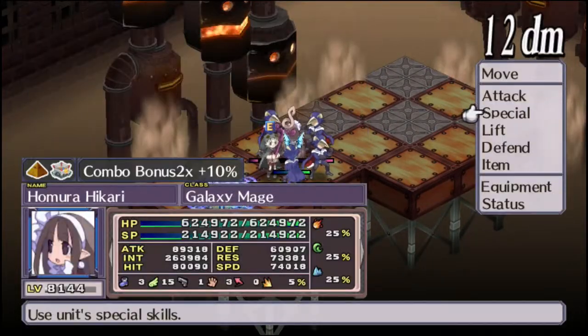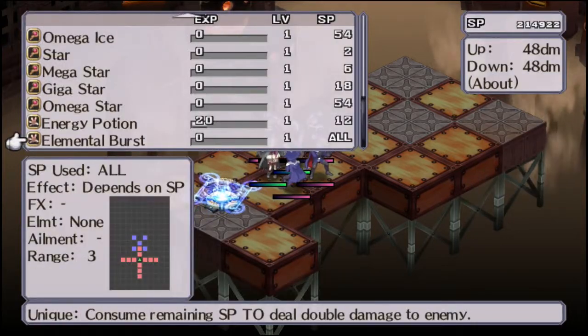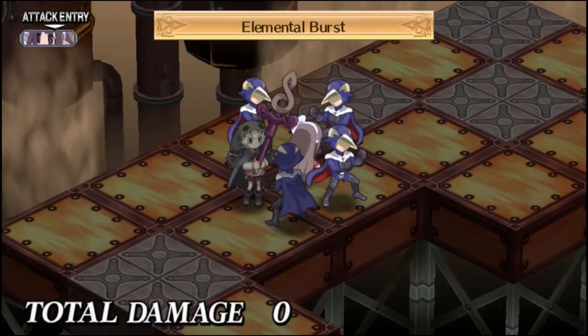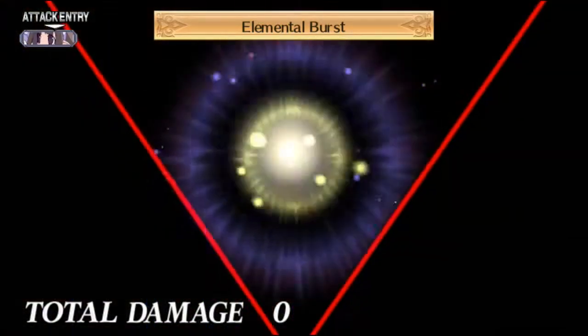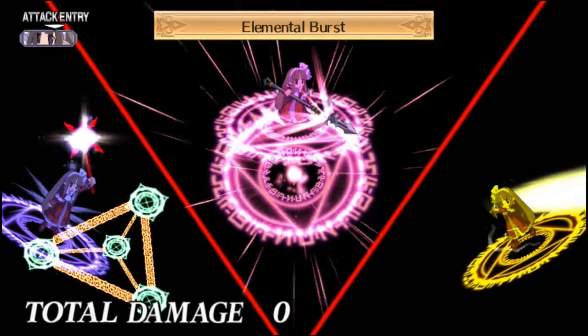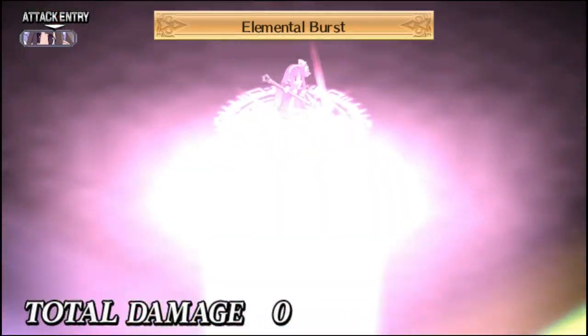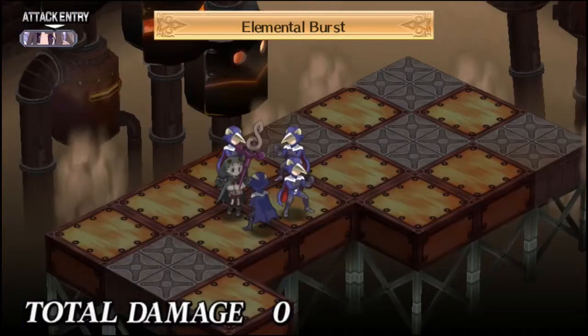Now Elemental Burst — we've got a lot of SP, so let's see what happens. And Komura Hikari, use Tri-Attack! Super effective.